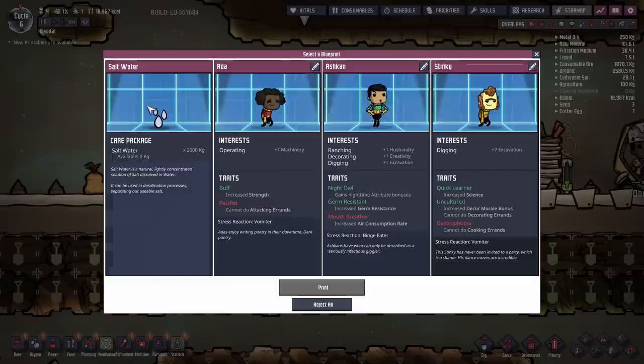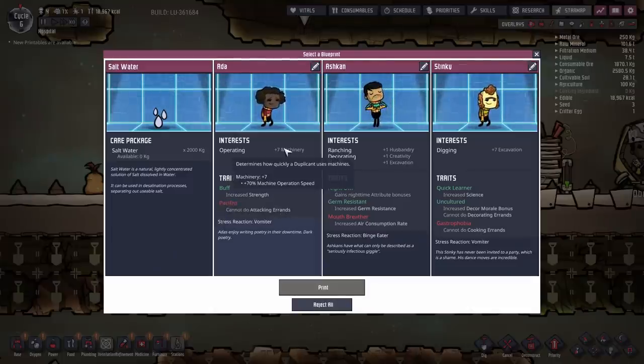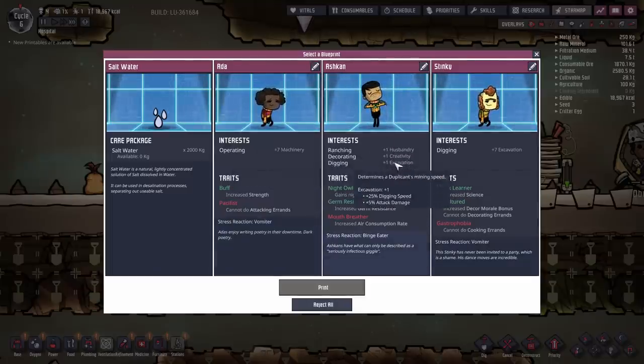It's late in Cycle 6, and the gate is active again, so we're going to choose another duplicate — this will get us duplicate number 5. I'm probably going to stop at 6 to 8 duplicates. For early players, that's probably a good place to stop because you have enough duplicants to get things done without taking too many resources to manage. Stinky has digging at plus 7 and a triple trait option — two beneficial traits and only one negative. Pacifist is listed as a negative but it just means they won't attack things, which is kind of fine. I'm going to go ahead and take the digging one because digging is a very useful skill in the game, so we're going to take Stinky.